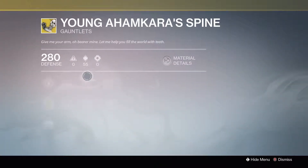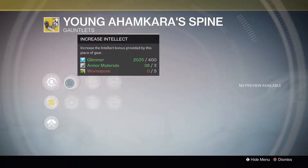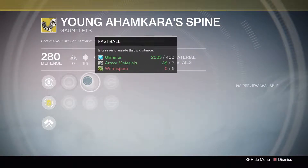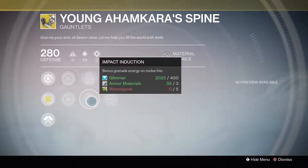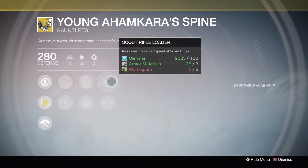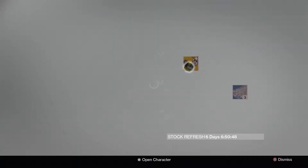Next, Young Amakara Spine — increase Tripmine Grenade duration and gain an additional Tripmine Grenade charge, Increase Intellect, Increase Discipline, Fastball — increases grenade throw distance — Impact Induction — bonus grenade energy on melee hits — Scout Rifle Loader, and Shotgun Loader.